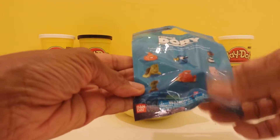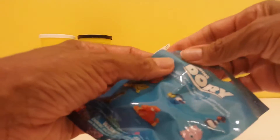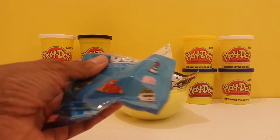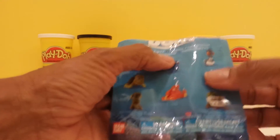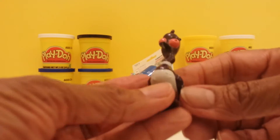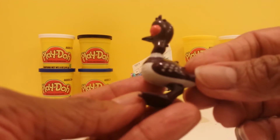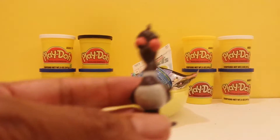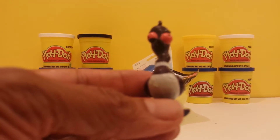There are eight different characters that we can get here. Let's see which one we get. We have Becky! And Becky is a funny looking — I think it's called a loony bird. Isn't she kooky looking? Look at that.